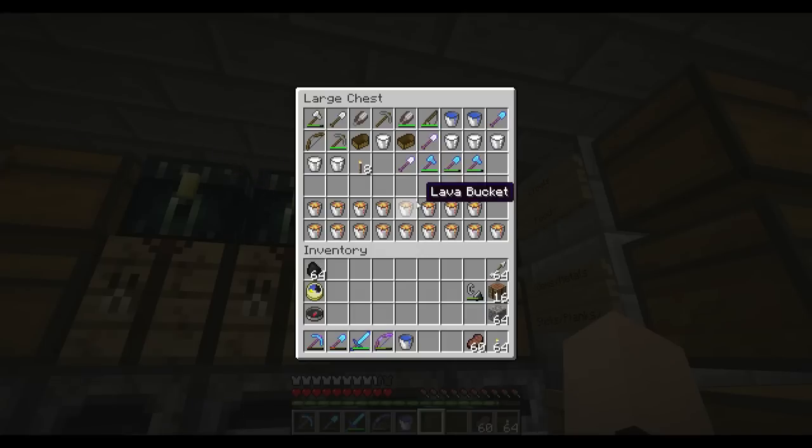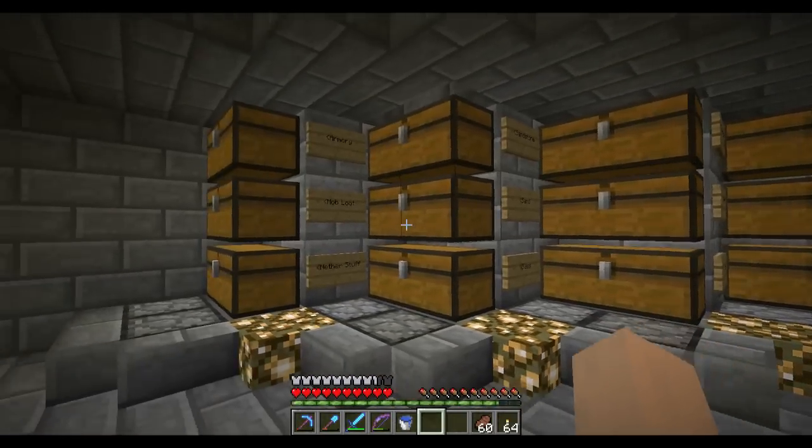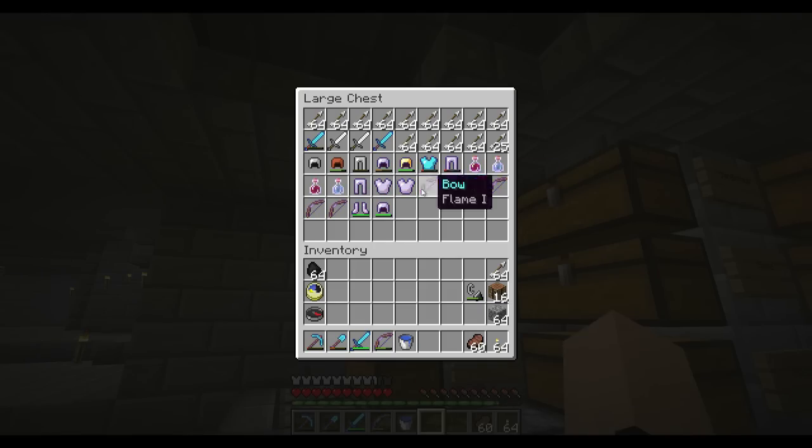I've got a bunch of armor, some decent bows that aren't really great, a bunch of arrows, swords. That sword I was using for the golem farm but it's just about dead. Got some armor — I got a golden helmet from a pigman right there. Strength and speed potions — I'll take those.